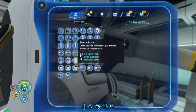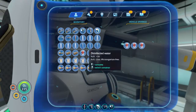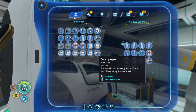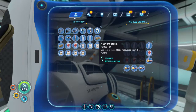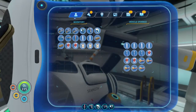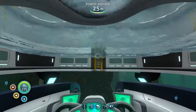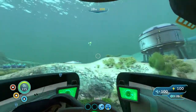I didn't realise it was in a storage module. So now what I can do is store some items in here, just as a backup, because I'm going to be exploring the Grand Reef. Let's head to the Grand Reef and see if we can find rubies and gel sacks, which we are going to need.